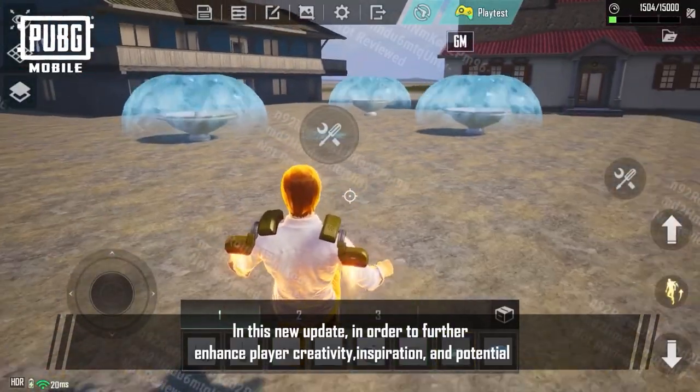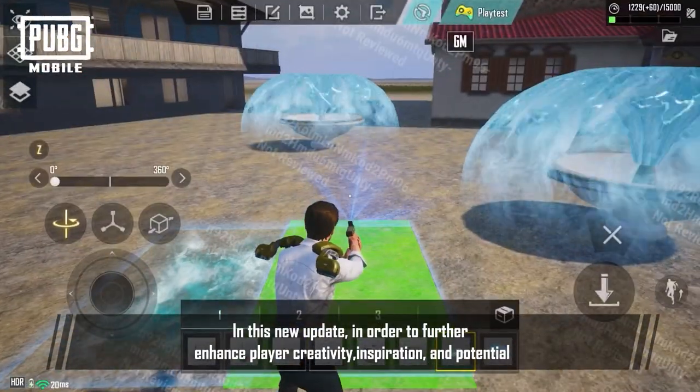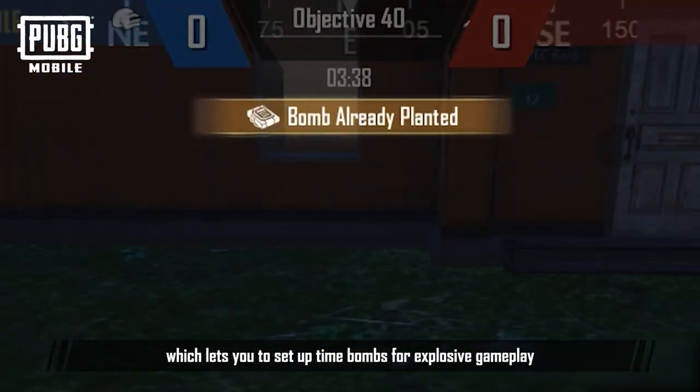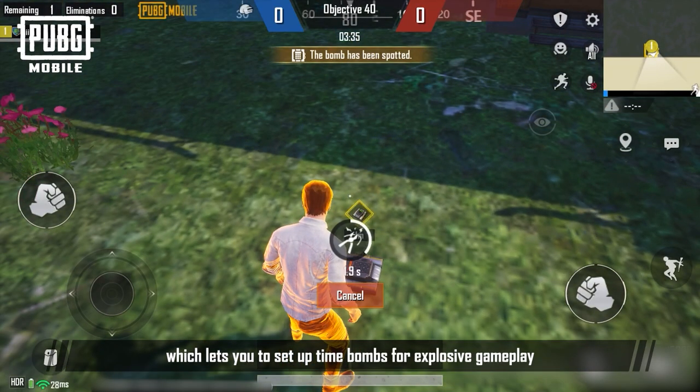In this new update, in order to further enhance player creativity, inspiration and potential, we've introduced a total of 9 new gameplay devices. First is the Time Bomb device, which lets you set up time bombs for explosive gameplay.